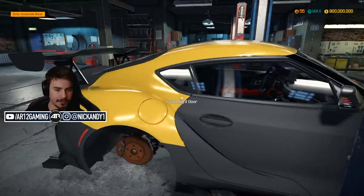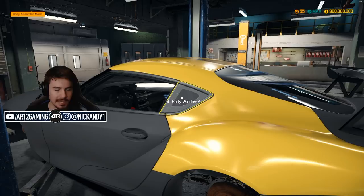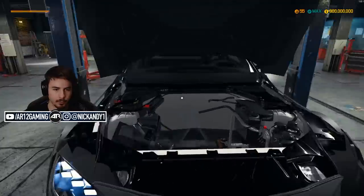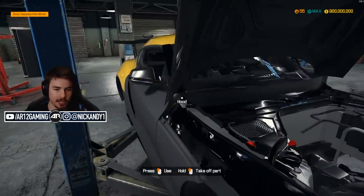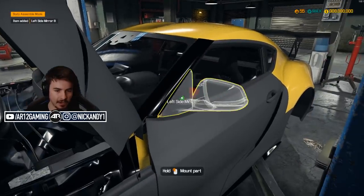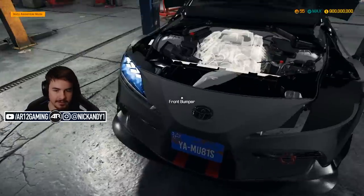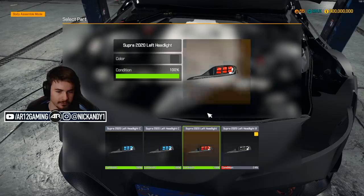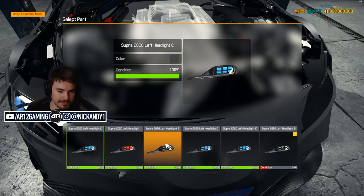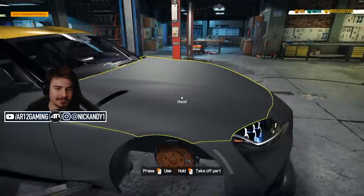I think that's everything in terms of body panels swapped on. We just need a little left body window and I gotta figure out this headlight issue. The wing mirrors are different — one is carbon fiber, so let me swap that on. There we go, that's what I wanted. Now for this headlight — it seems the only one that works without glitching is the black one. I guess we'll do painting after.